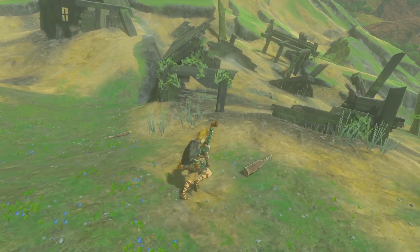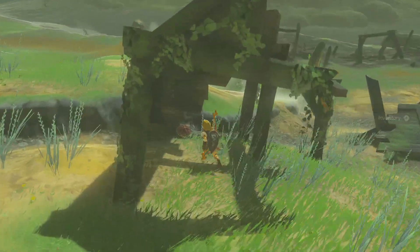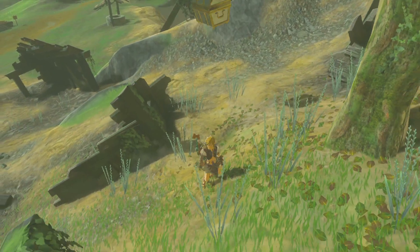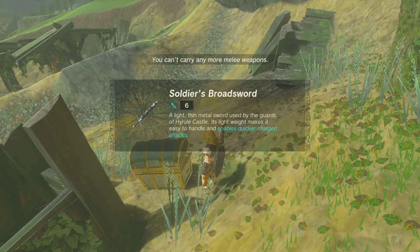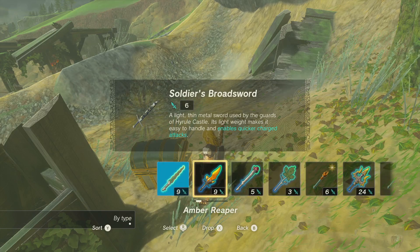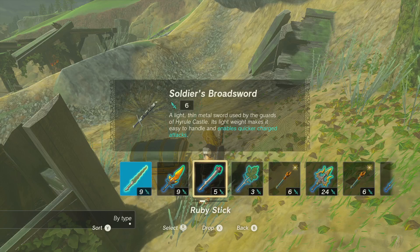Touchdown crease attack — okay, so I specifically recommend putting those ones on arrows, which is interesting. Let's go grab the arrow we lost. I like that you don't lose your resource if the arrow misses, you know. Oh, we got some treasure! What do we got in here? Old Soldier's Broadsword — it's a light handle, makes it easy to handle and enables quicker charge attacks. Okay, let's replace something.